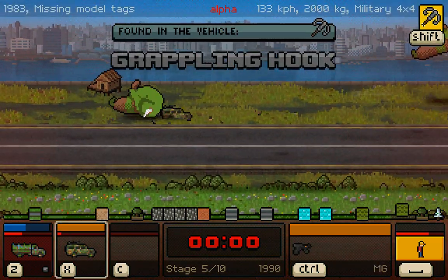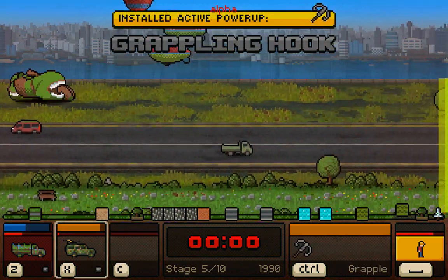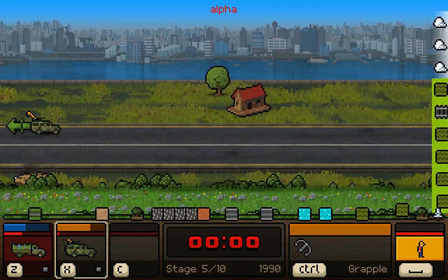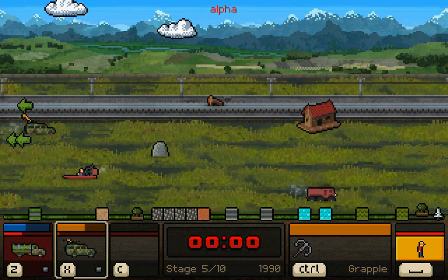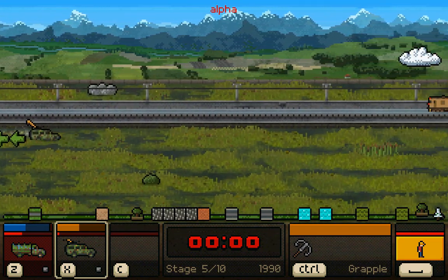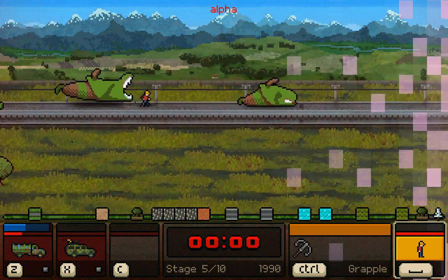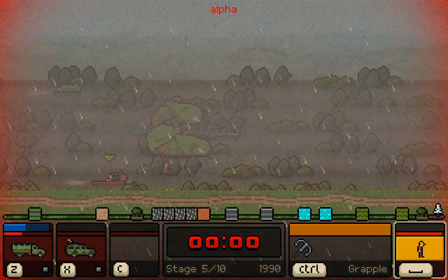All-terrain vehicle — install the active power-up, which is the grappling hook. I don't know how I even made it through that. This is an all-terrain vehicle so I can even drive in the swamp here. Oh good god — can't drive in the swamp anymore because it broke down.